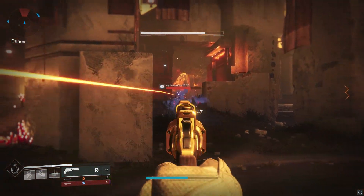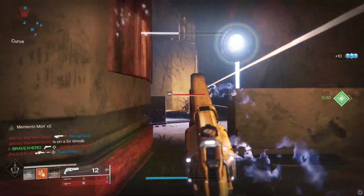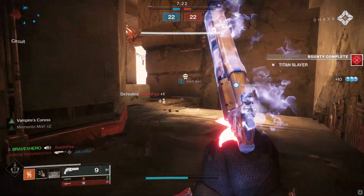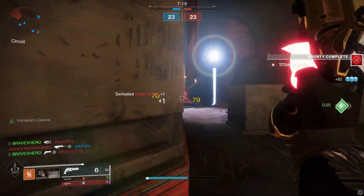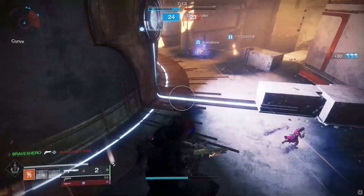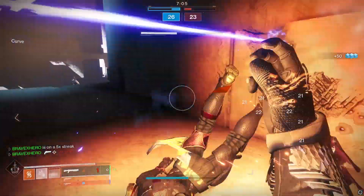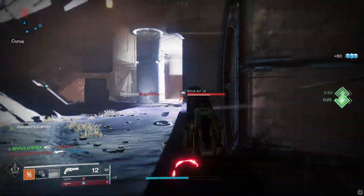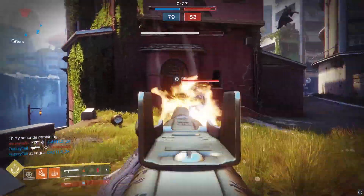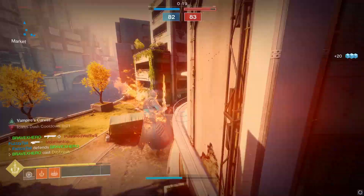What I like about this exotic is you do not need a full melee charge. A shotgun cleanup melee will activate Vampire's Caress, allowing you to play more aggressively. I found myself utilizing Celestial Fire paired with Crnstein Armlets — activating Vampire's Caress and pressing into enemies knowing my health was coming back. When enemies were low enough to clean up, I'd fire Celestial Fire from a distance, proc Vampire's Caress, and press into the enemy.